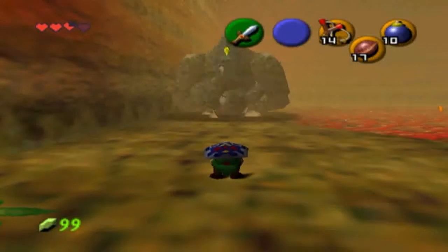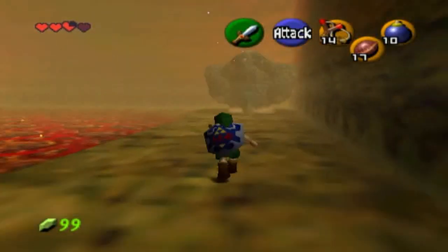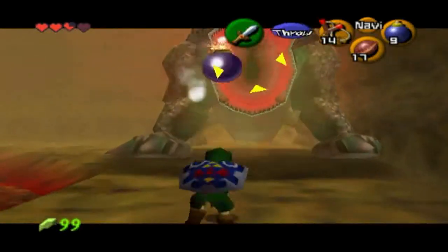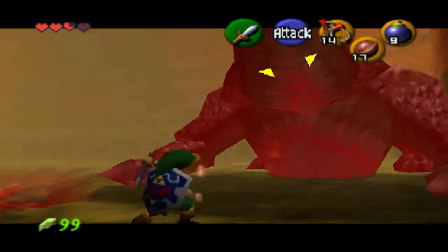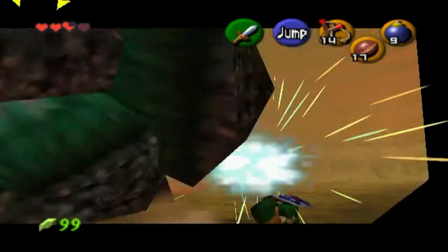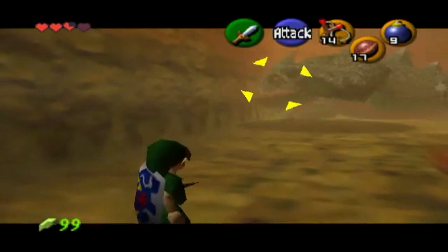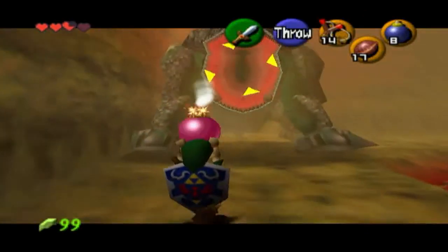Basically when he rolls, all you have to do is this and he won't hurt you. Then you follow him, target him. When he opens his mouth, throw a bomb in, and you just hit him. So this is one of the easiest boss fights in the game — Dodongo. Why he's so big and all he does is just roll. Open your mouth.